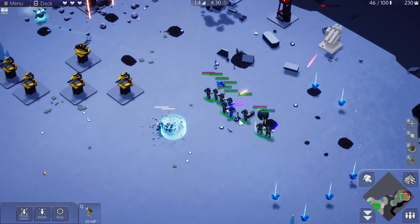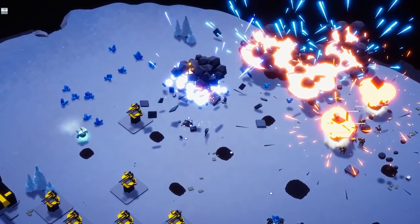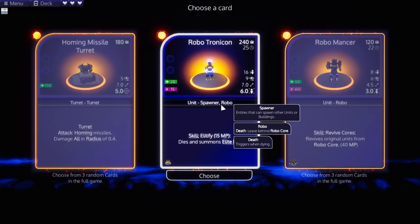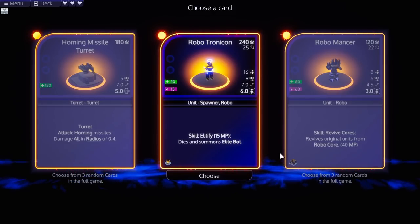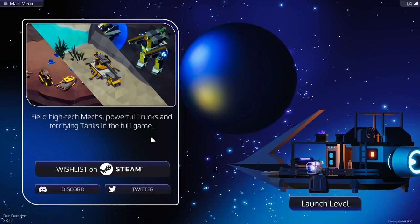I need something with some long range or I'm in trouble. Or we have this thing - Robo Tronicon. Unit Spawner Robo. Skill Elitify - dies and summons an elite bot. Sure, I mean it sounds fun. And fighting rush, or honestly let's just go for stationary advantage because I don't have any other choices here. I look forward to being able to actually choose things because I think that's going to open this game up in a big way. Do we do one more level? Maybe. I kind of want to go until I'm done, but I have no idea how long a run is.